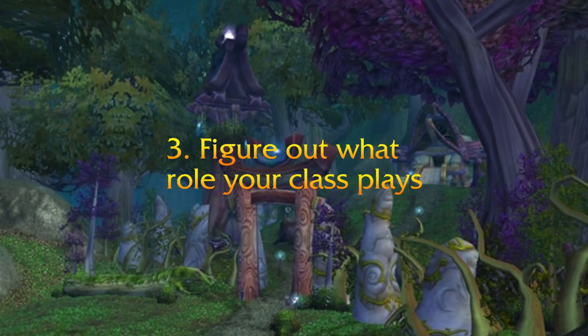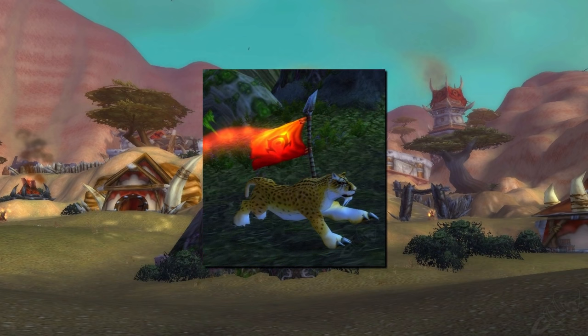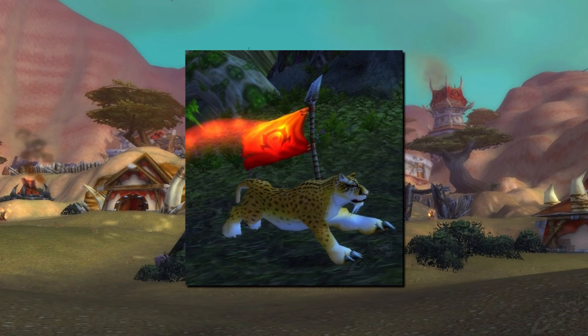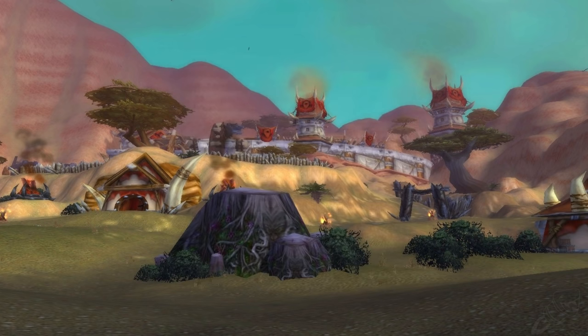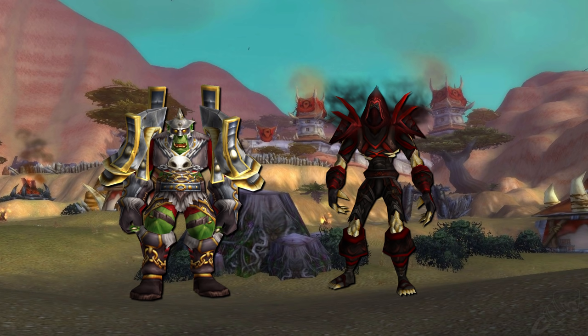Number 3: Figure out what role you play. Once you understand the objective of each battleground, figure out what specific role your particular class will play in it. For example, Druids are the best flag carriers for Warsong Gulch — if you're a Druid, you better be trying to carry that flag for your team. Hunters and Rogues are great for defense. Hunters can apply various traps and flares to detect and slow down enemies attempting to infiltrate your base. Likewise, Rogues can stay stealthed, apply slowing potions, sap, gouge, blind, and sprint after opponents.